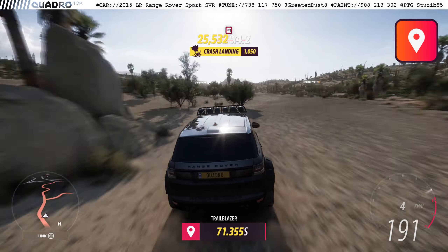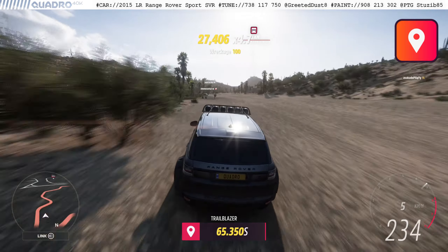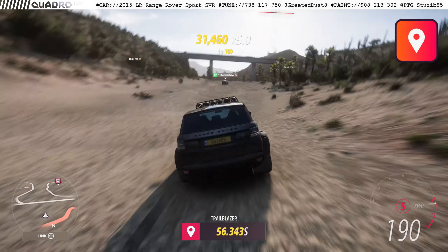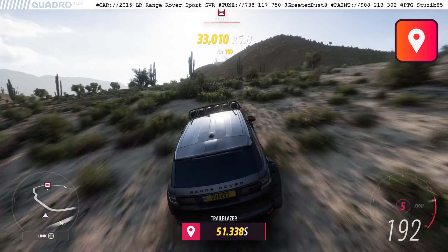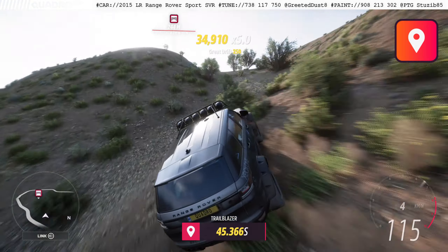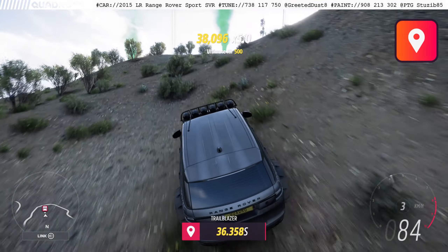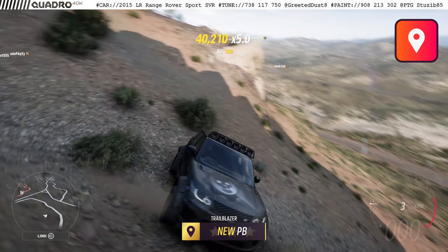When you start the trailblazer, immediately lean to the right. That way you'll land on the more level surface and won't have to jump, reducing the risk of rolling over. You can descend from the mountain really gracefully, then lean a little bit left to avoid some rocks, and from there just drive straight to the destination. As you can see, we're nearly there with 40 seconds on the timer — you can make it much faster if you're willing to risk or rewind a few times.